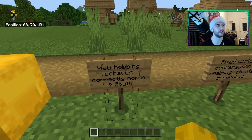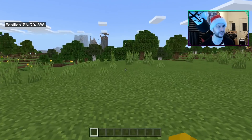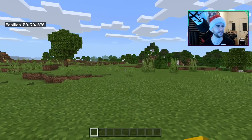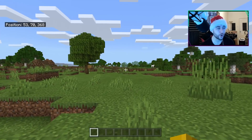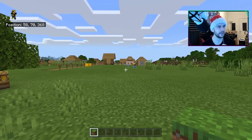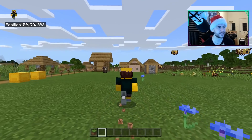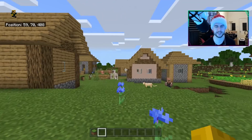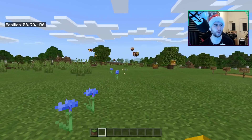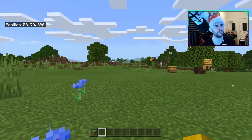View bobbing now behaves correctly north to south — apparently they made some changes to view bobbing. It's still terrible though. I feel like I'm walking with a limp. The view bobbing is awful on this — you notice it more when you don't have an item in your hand. View bobbing is just a complete mess. Nobody walks or runs like that. I also don't know why my hand is incredibly small, but they need to fix view bobbing.